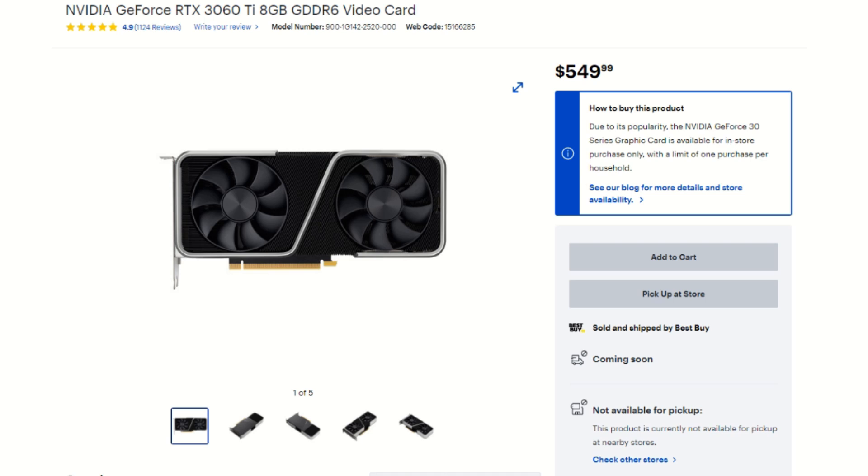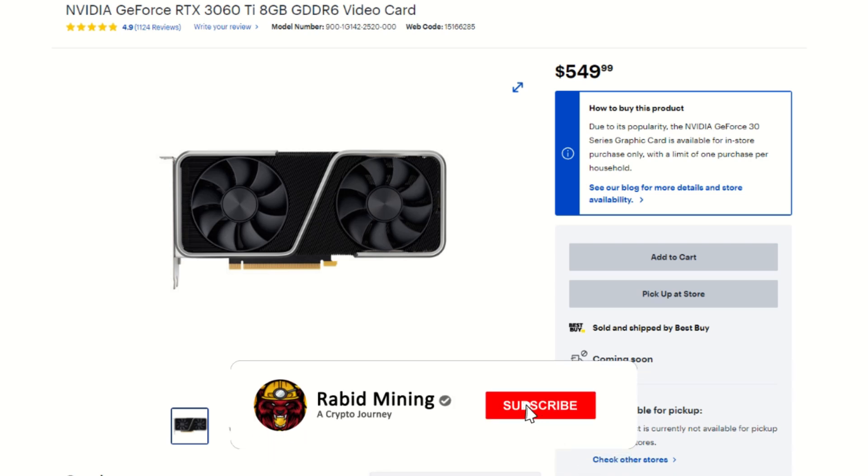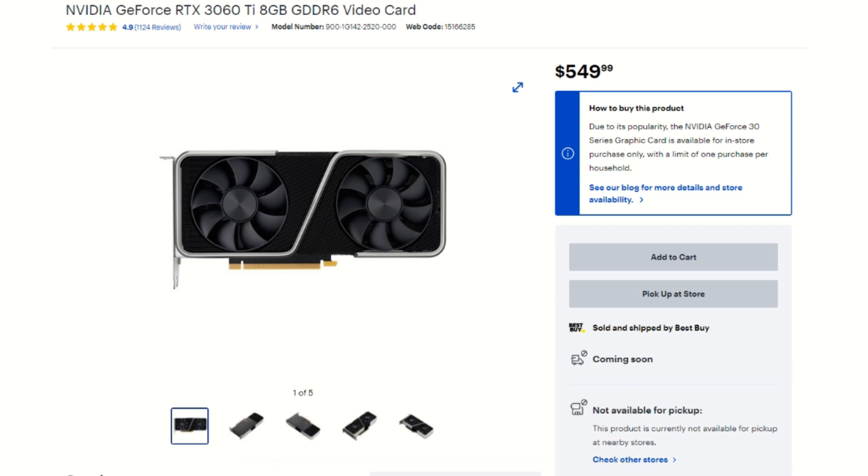AMD raised all their prices — they marketed as being cheaper than Nvidia but now everything is higher from an MSRP standpoint, which is pretty insane. So let me know in the comments — are you going to be getting these 6600 cards, or waiting, or standing in line at Best Buy? I don't really think the 6600 XT or 6600 is worth it — it's just an overpriced, more efficient version of an RX 580. Hit that subscribe button and thumbs up — catch you on the next one, Rabid out.